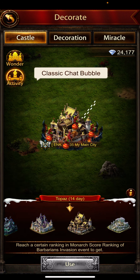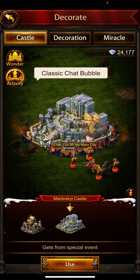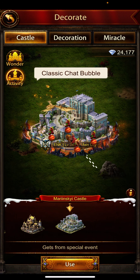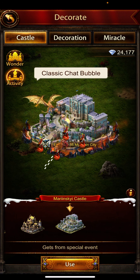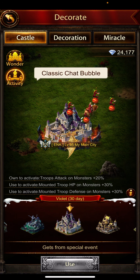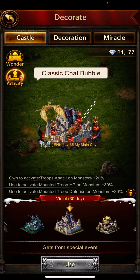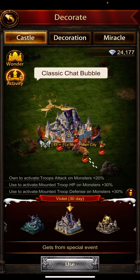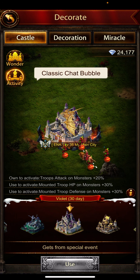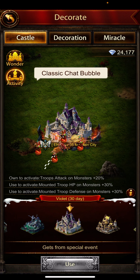This decoration is only for 30 days — you get the buffs for 30 days, and after that you'll realize you spent a lot of gems just for a temporary decoration and buffs. Play smart and save your resources. Don't waste them — this game is a bit tricky when you spend a lot on events that aren't worth it after a few days.